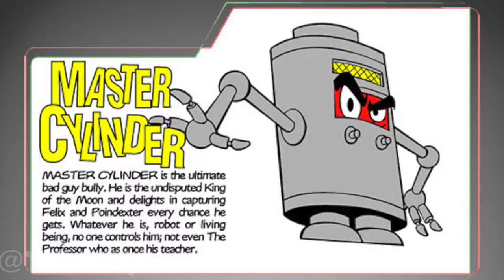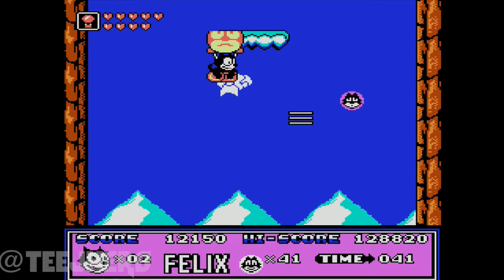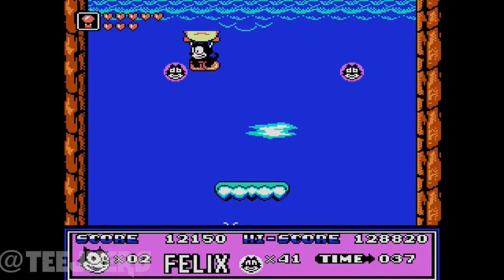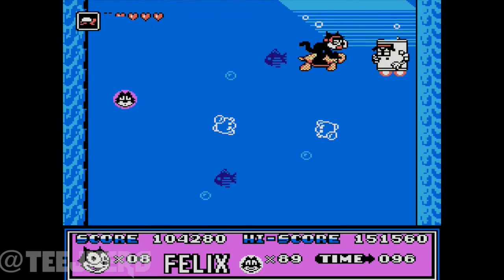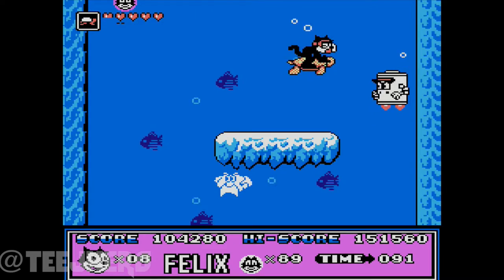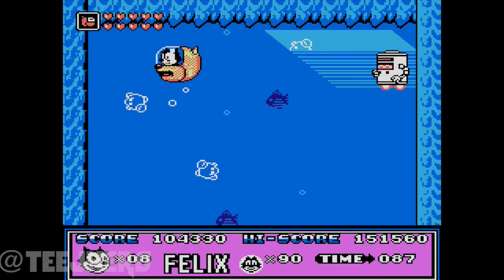Master Cylinder is a boss that appears twice in the game. The first battle you face him in the air, and the second you battle under the sea. In both fights, he floats up and down on the right side of the screen, and Felix needs to try and shoot him down. Master Cylinder is a villain from all the way back in the 1960s Felix the Cat cartoon, which is pretty awesome. But unfortunately for him, his dated, battery-like design doesn't do him much justice.